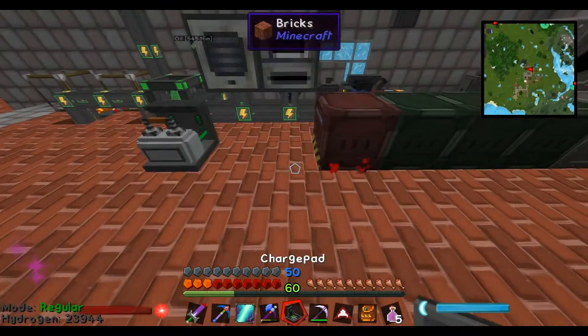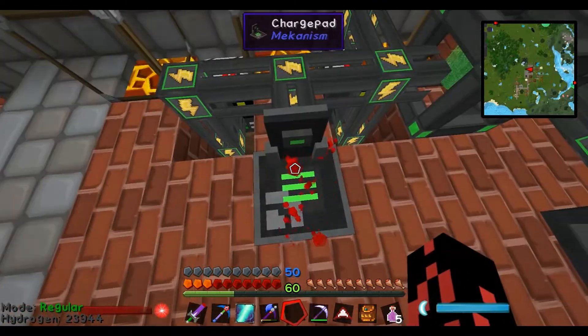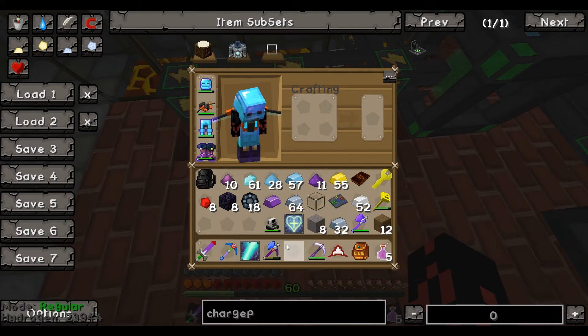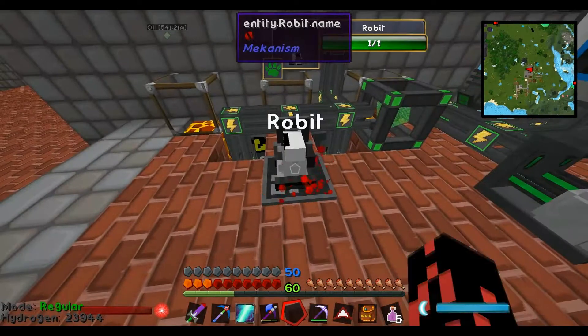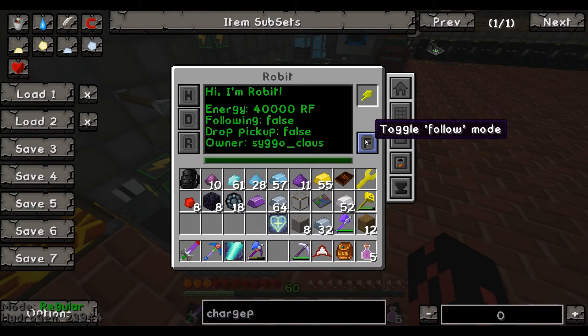Alright. So this is actually annoying to get listened to, but it's actually a pretty neat little toy. Because not only does it charge anything in your inventory from — well, Mekanism for example — it can also be used to put down Robit on. It's a little cute fella. He actually isn't that cool, but good enough.